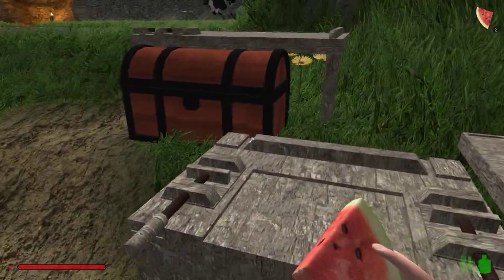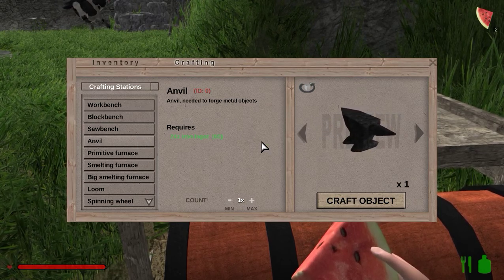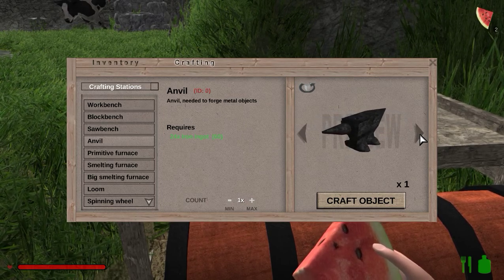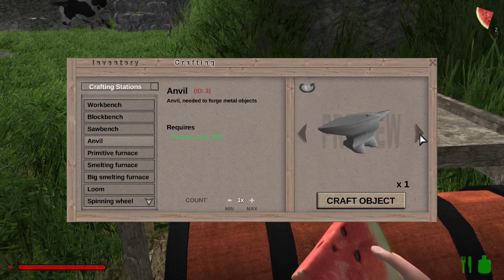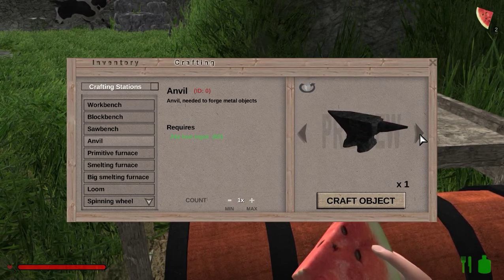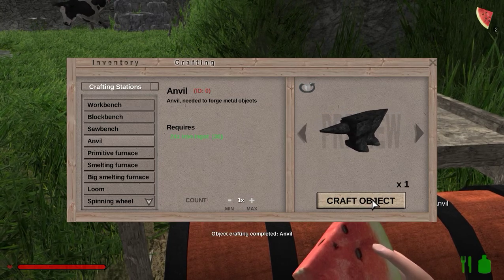We need to go up here and we need the anvil. Now it takes 24 ingots, which we do have. I didn't realize you can change the style of it. I think we'll go with this one — I don't think it really matters.